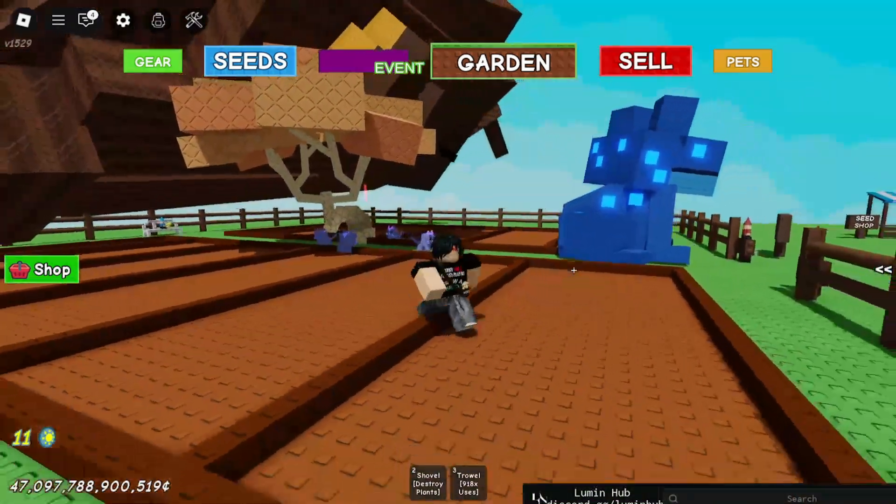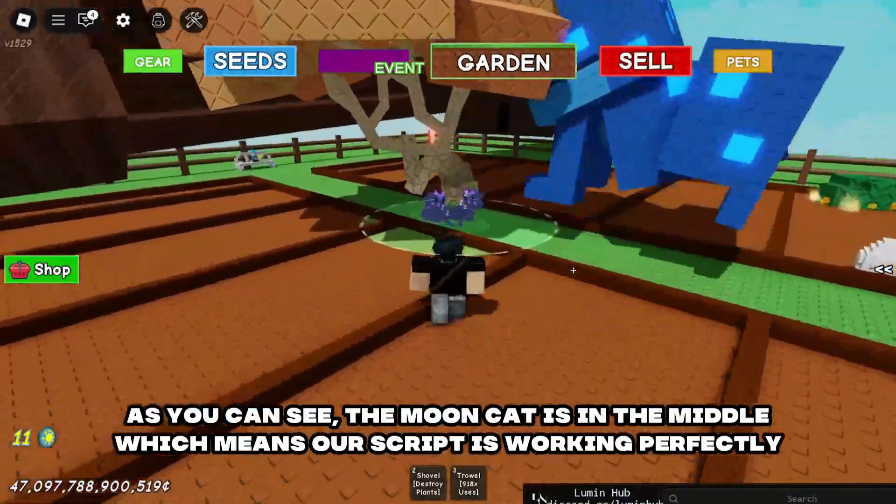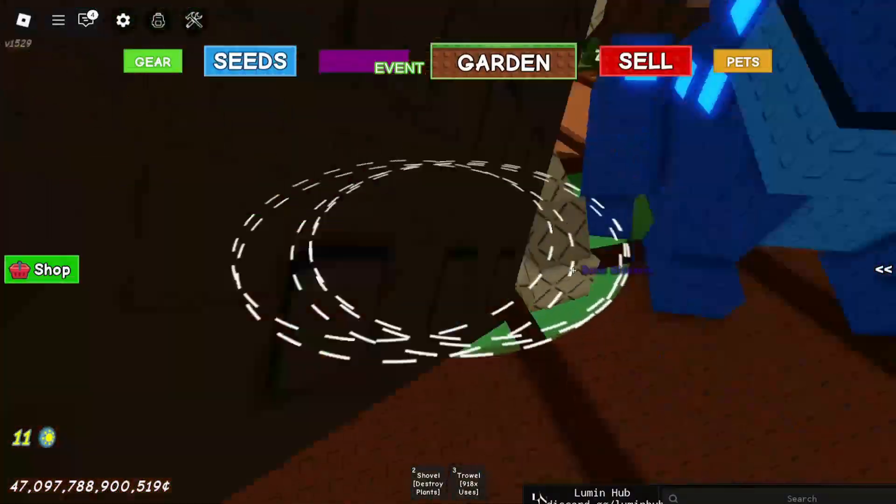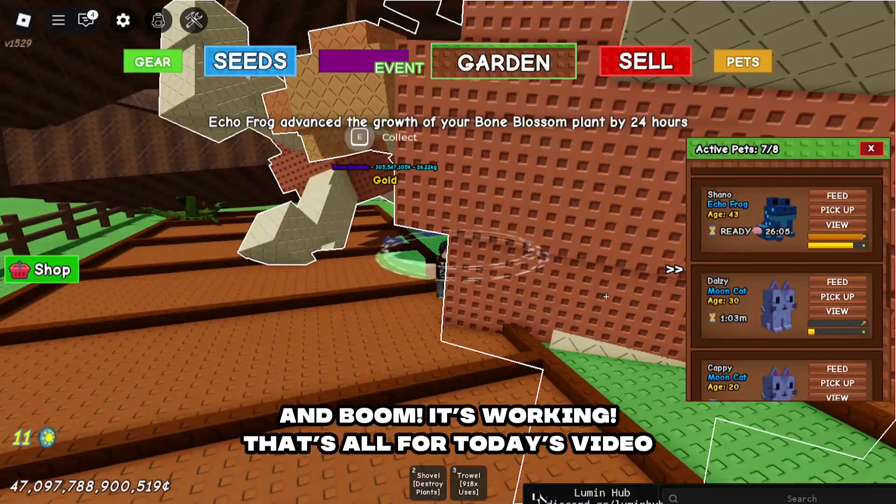Let's see if it's working or not. As you can see, the moon cat is in the middle, which means our script is working perfectly. And boom, it's working.